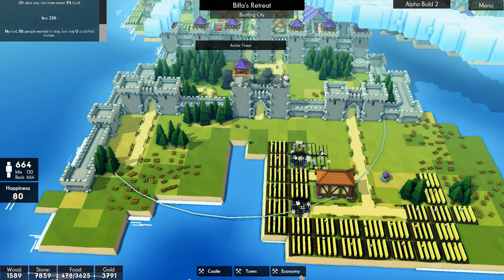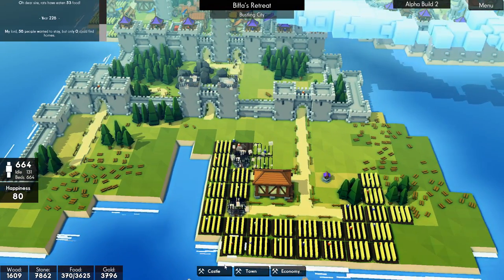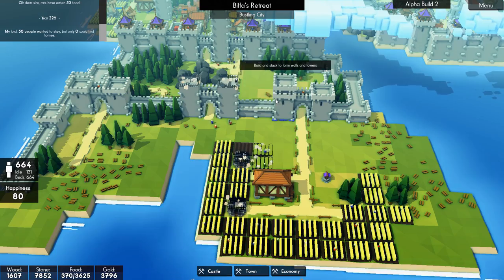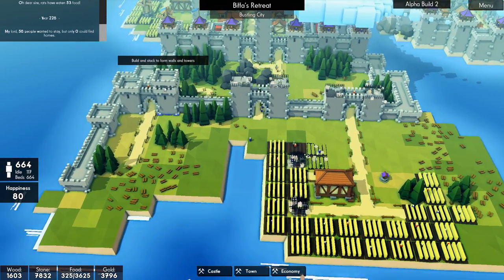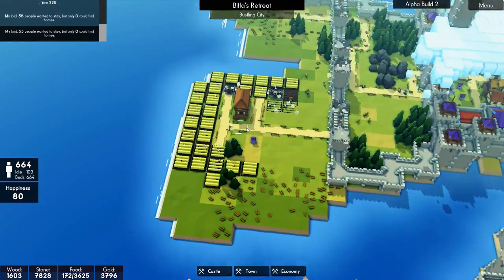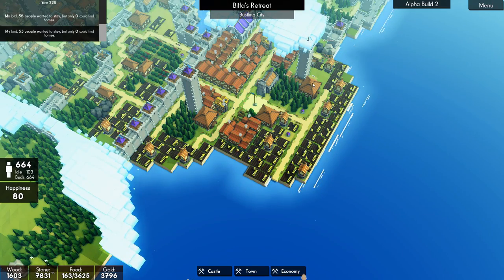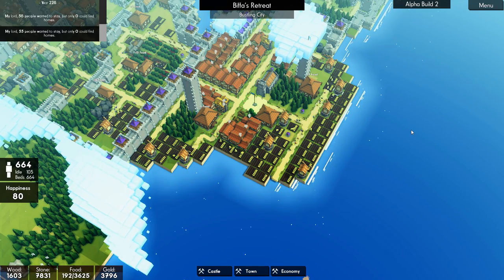How far will the archer towers reach then? Maybe we'll just go with that and see. Let's go another one, another one, another one - and just see how we do. I mean, it's like this area over here - this is really unprotected. But we've got these two tall towers right in the middle. Here comes the harvest.